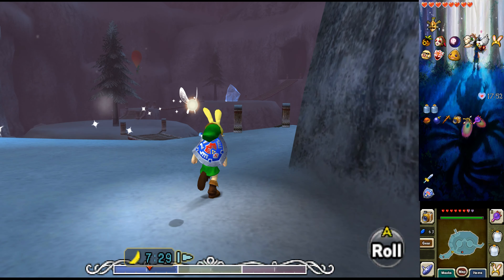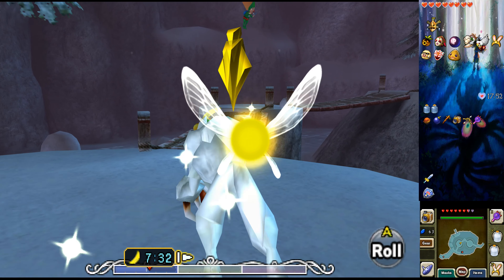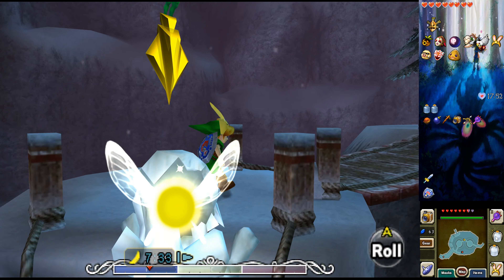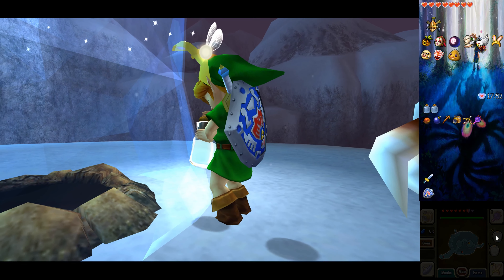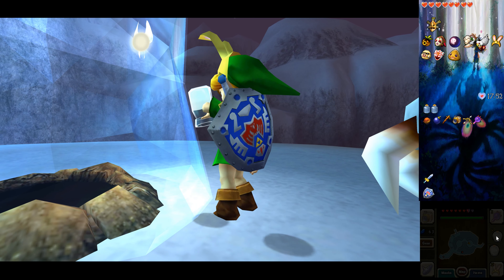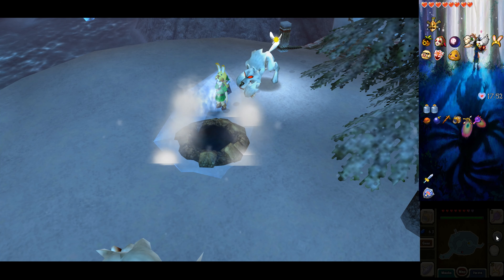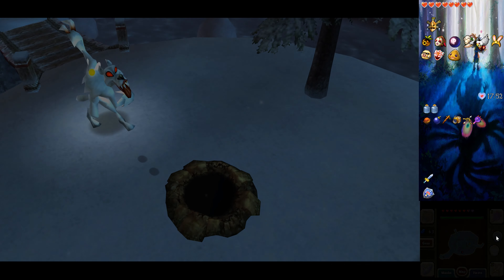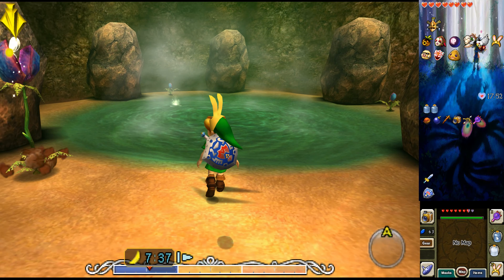Fuck off, Tektite. I ain't got time for you today. Alright, so first thing you probably want to do is unfreeze this Glissi over here. You can get down this hole — this helps as well if you've only got one bottle, because underneath here, yep, there's another hot spring.